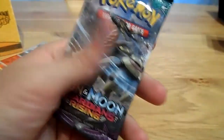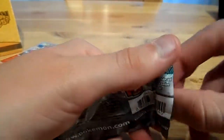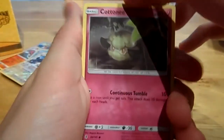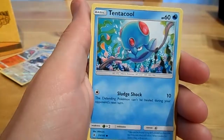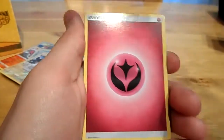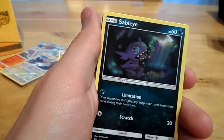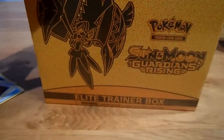Pack number eight, a Kommo-O pack. Open it up, put the fingers in there and remove the cards. We get a Comfey, a Cottonee, a Sandile, a Drifblim, Tentacool, Heliolisk, Nosepass, and a Sandslash. Also Fairy, Sableye, Cottonee, and a Field Blower. So that was box number one — let's move on to box number two.